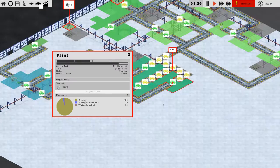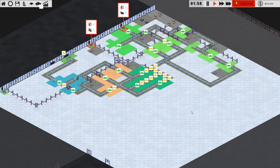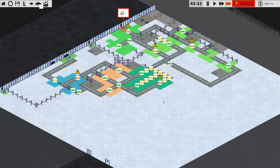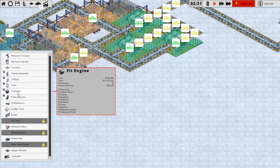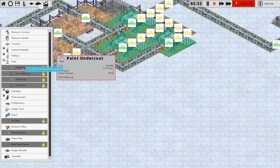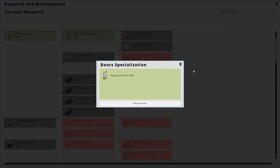It's basically running non-stop — painting just takes a long time. I think we're gonna have problems because we're not going to have enough paint soon. It's gonna be real bad in a second — yeah it's getting clogged up. We need another painting area, not very happy about that. We don't have better paints right now. Okay research is done, let's go for door specialization for now.